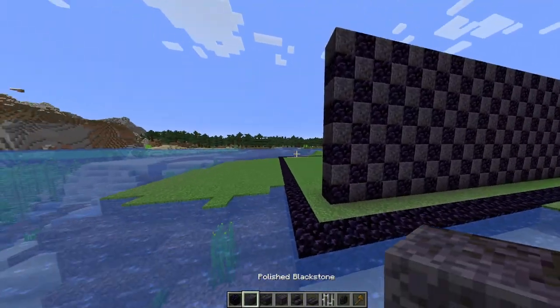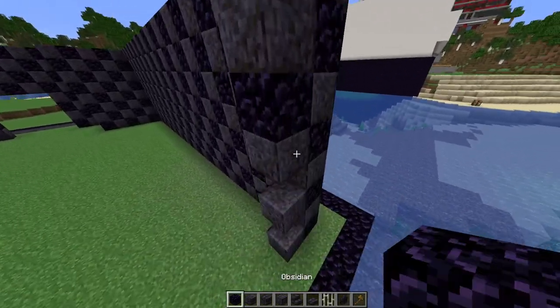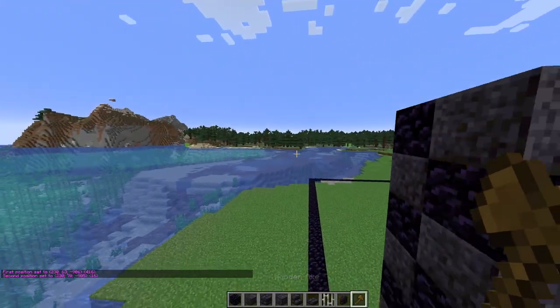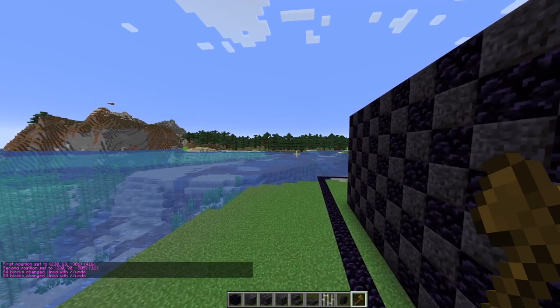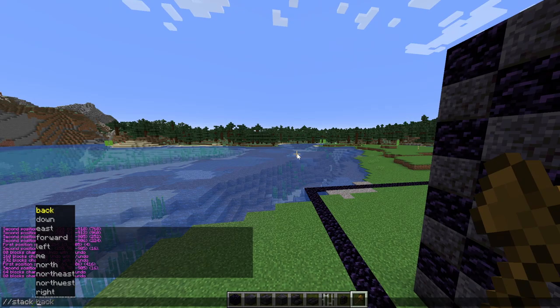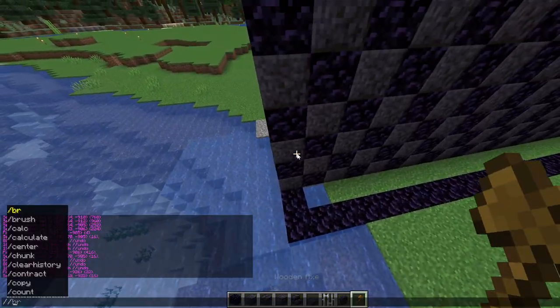Some quick WorldEdit tips: for these bigger walls, you can do just two rows of the checkerboard pattern, then use WorldEdit to stack it five or six times and it'll do the checkerboard pattern for you. It makes it a lot faster. Shortcuts like this will make our life a whole lot easier in the long run.